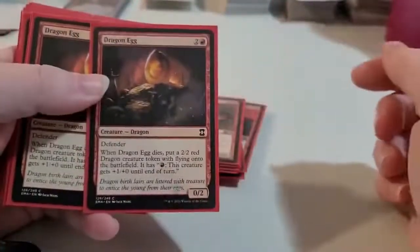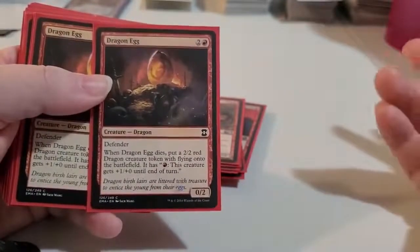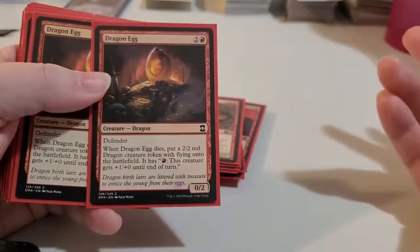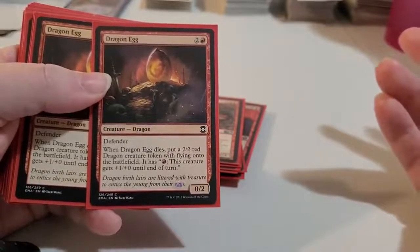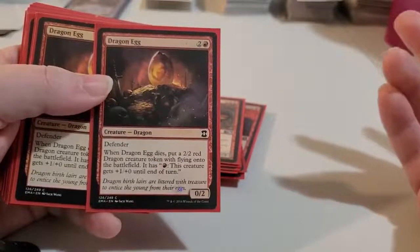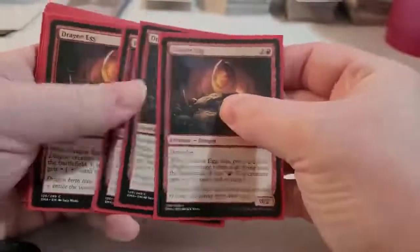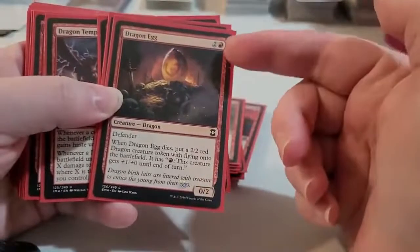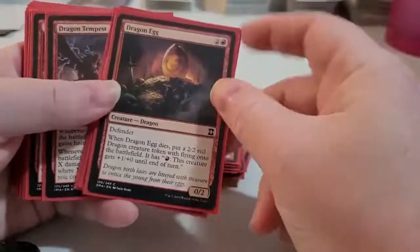Then you've got Dragon Eggs. They're nice and simple — they cost 3 to bring out. When they die, they put a 2/2 red creature token into play with fire breathing. It's a defender creature — you can't attack when it first comes out, but it's a good blocking creature to start off the game. And because it's a dragon creature, you can get the casting cost discounts off these guys.